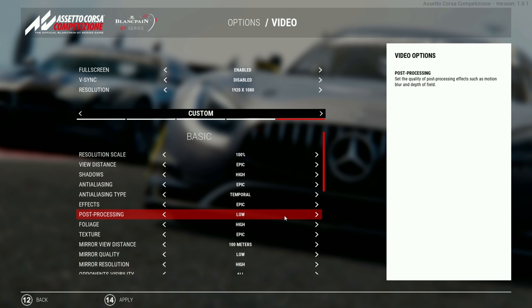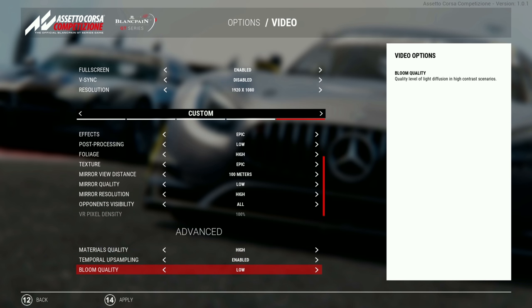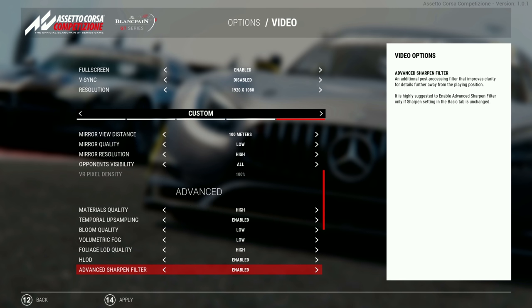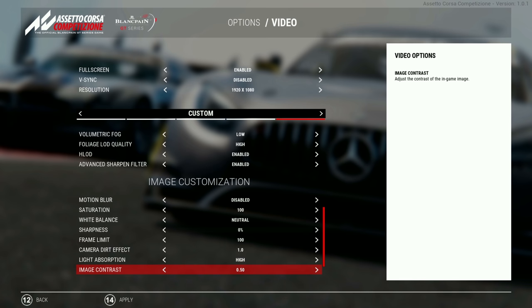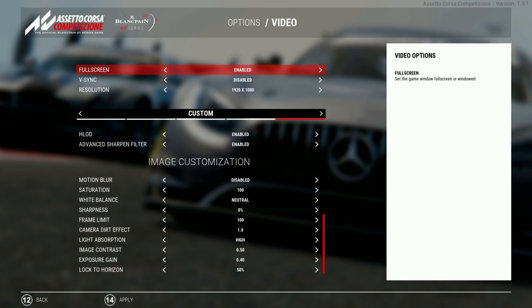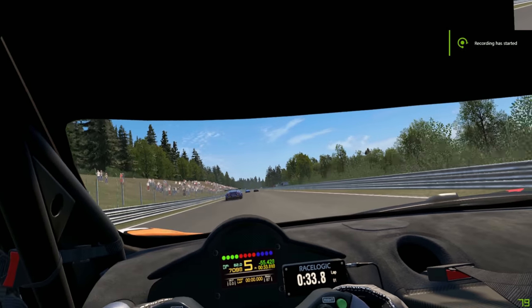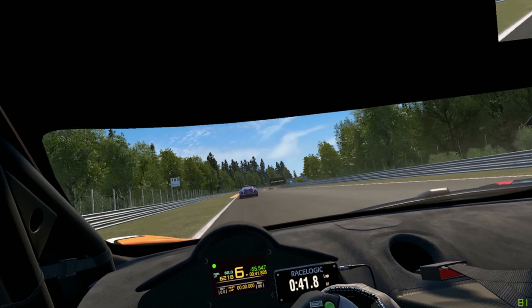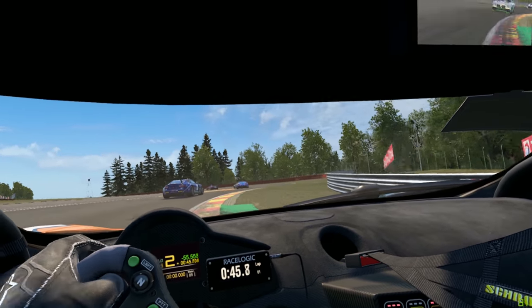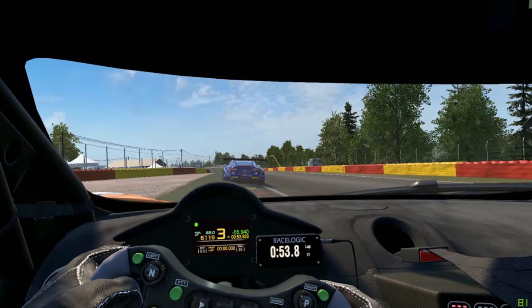The Odyssey Plus uses software-based blur to reduce screen door effect. The regular Odyssey's screen door effect is fairly minimal already, and the Plus even less so. On the Rift S, three RGB sub-pixels make up one pixel, so each pixel has more color saturation. The image is more saturated and higher quality per pixel than the Odyssey's individual pixels.